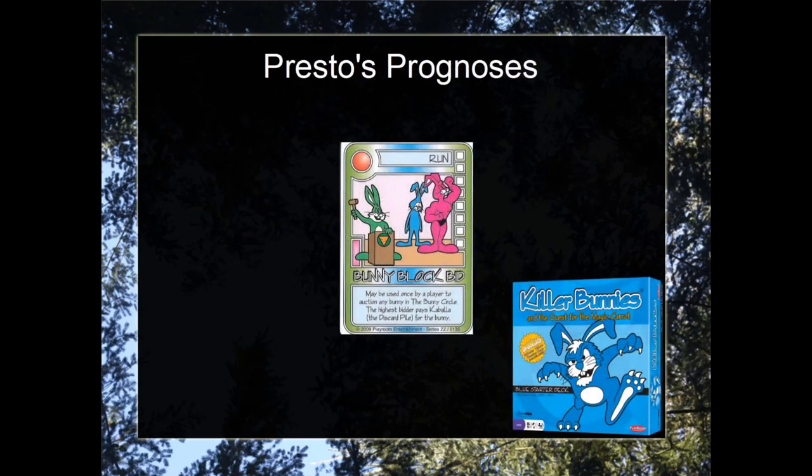This has been the first episode of Presto's Prognoses, reviewing late game trading in a specific case involving Bunny Block Bid. And as always, Jeff Bless.